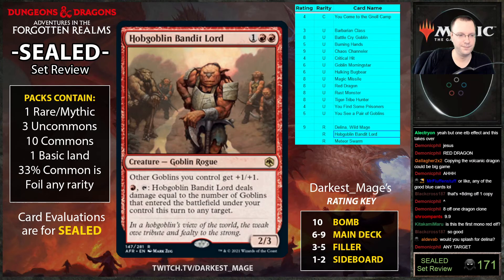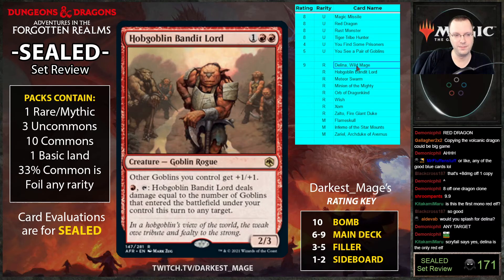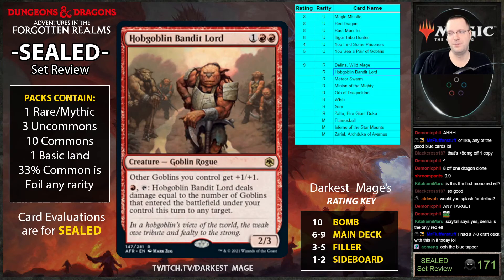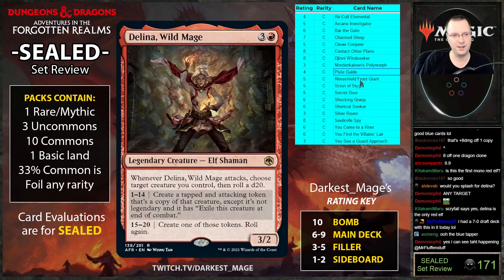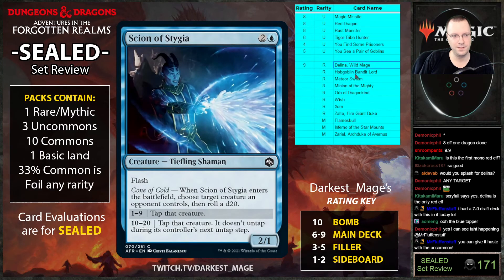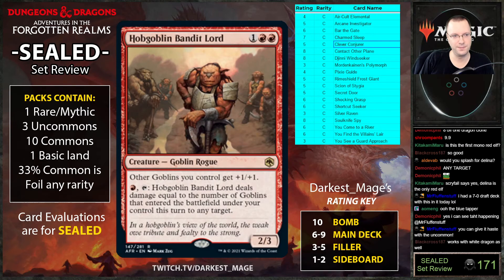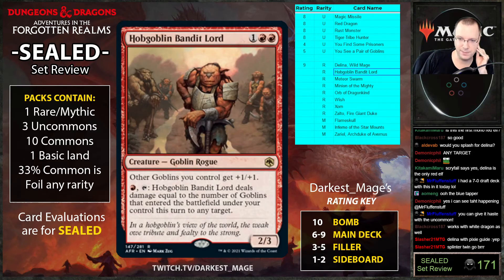Would I splash for Delina if I had creatures it combos with? Yes. It's also the only mono-red elf — that might be true. It works with the blue untapper too. If you have Delina and target your three-cost two-two Sign of Stigia, that's pretty good. Hobgoblin Bandit Lord also works well with Clever Conjurer. I don't know if you actually need that many goblins to make it good.